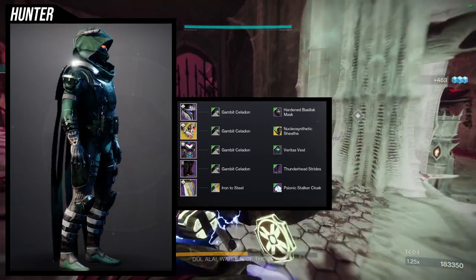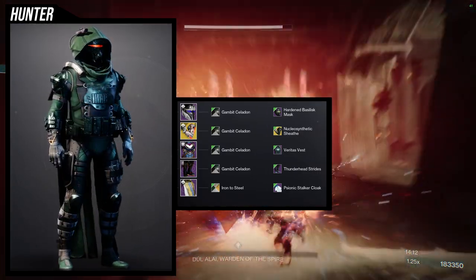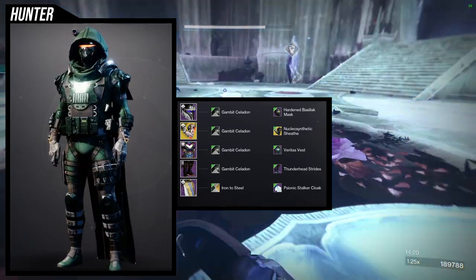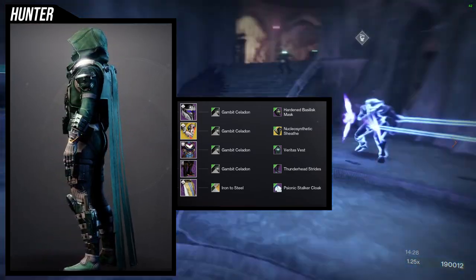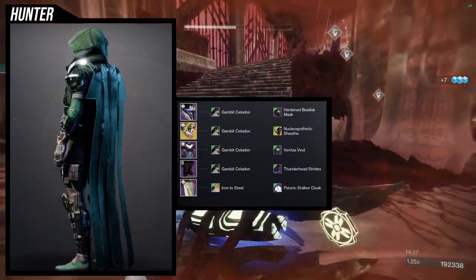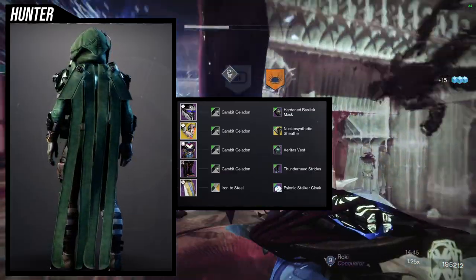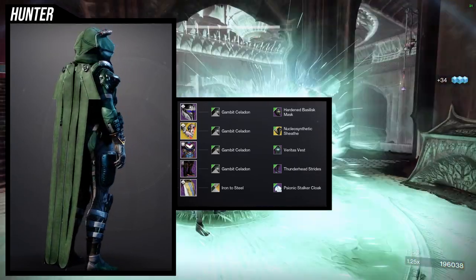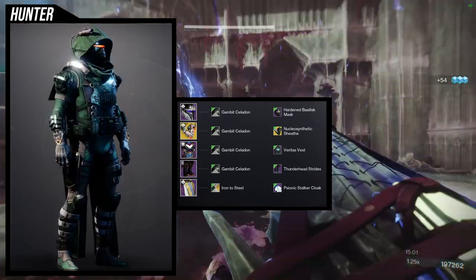For the example set I love what I did here. I'm using the Hardened Basilisk Mask, the Veritas Vest for the chest, Thunderhead Strides for the boots, and the Psionic Stalker Cloak. I'm using the Hardened Basilisk Mask because the shader — Gambit Celadan or Kaladin, either way — has an orange glow that matches. The Veritas Vest and Thunderhead Strides meld really well together because both have a lot of straps and ammo packs. For the cloak I always use Psionic Stalker for a tactical look, but with Iron to Steel shader, which turns everything green and turns off the glow.